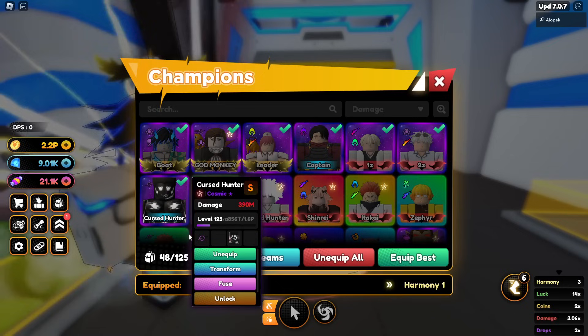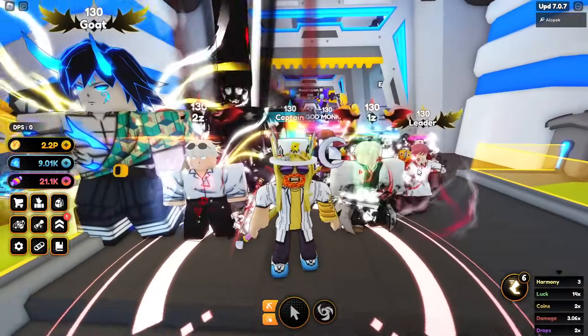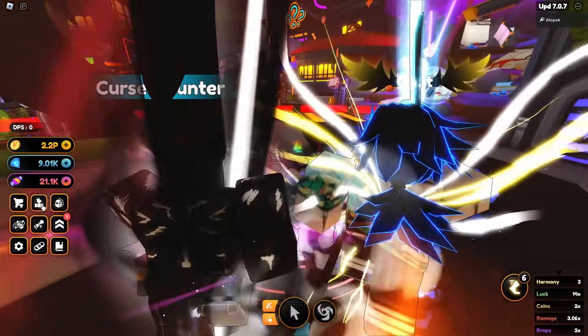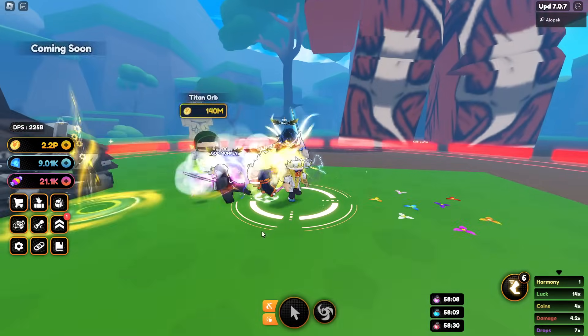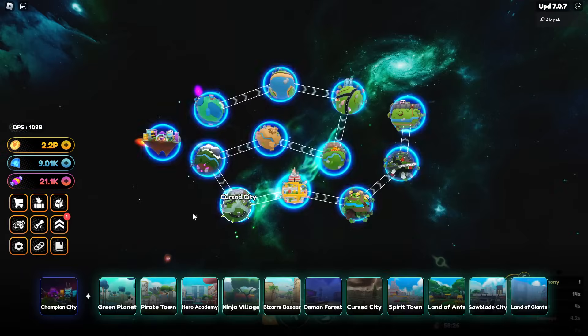I was wondering why this unit's damage was so low — he's only level 125. Let's quickly max him out. While we're at it, maybe we can farm some tokens too. Let's go back to our drops team and see what we can do.